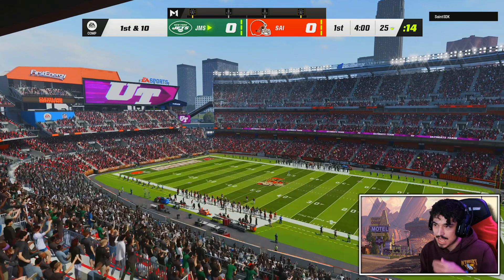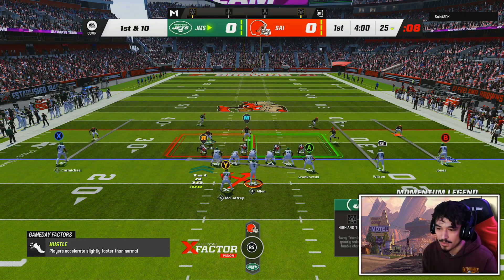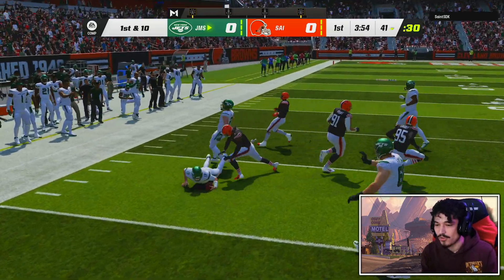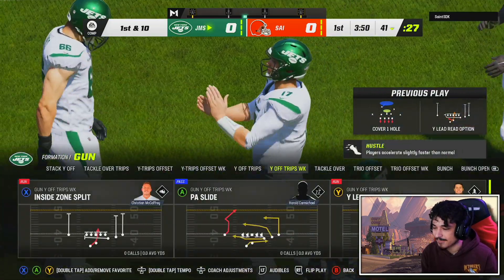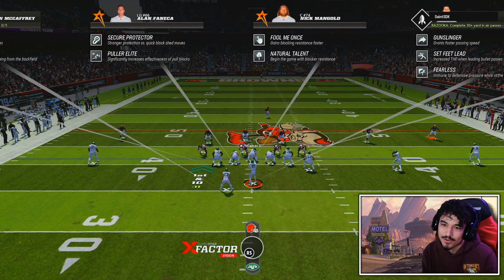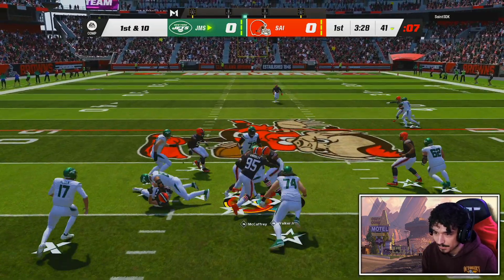There's a read option with a nice lead blocker. We're going to be doing a lot of read options today — I've kind of completely ditched running normal run plays. All I run now is read options. You're going to see a lot of Josh Allen and a lot of CMC. Let me put it on conservative. I kind of have to because I have evasive on CMC, and evasive makes literally no sense with read options because of how the game plays.